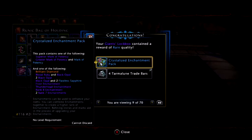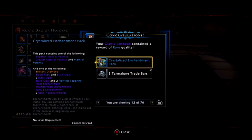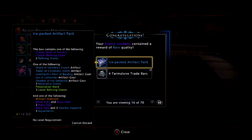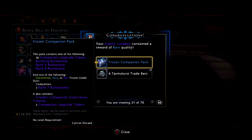Another crystallised enchantment pack — always nice to have. Gigantic stronghold again. Crystallised, gigantic — yes, that's what we want. Trade bars, always handy to have. Ice packed, ice packed, historian, frozen — what's the frozen ones — bondings, runestones. Yep.